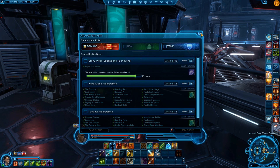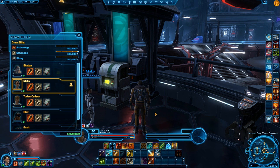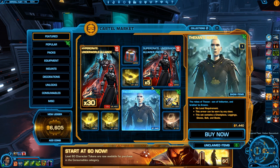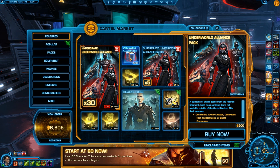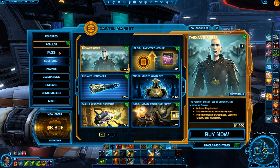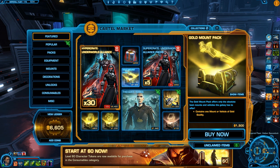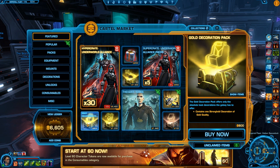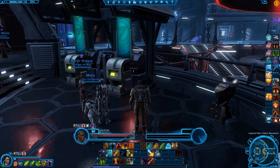They've obviously changed the group finder setup. Let's have a look at the Cartel Market — they've introduced what looks like a new crate for the expansion release. They have a Grand Dye Pack with gold mounts — one mount or vehicle of gold quality, and gold quality armor. Gold quality armor is like adaptive armor; it doesn't actually give you stats, it must be appearance more than anything.